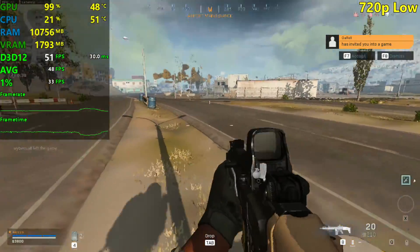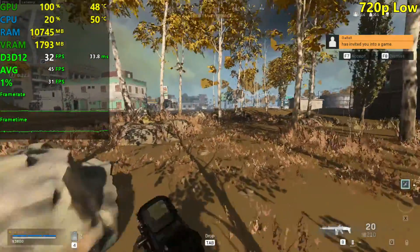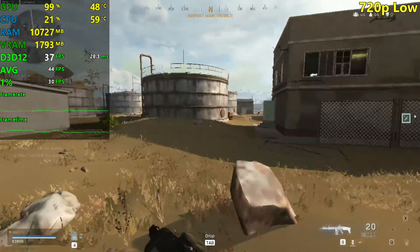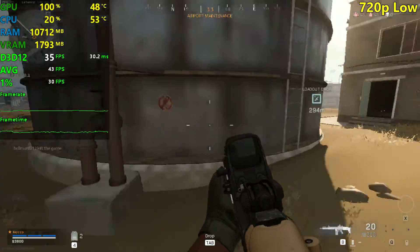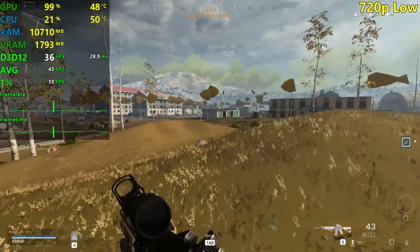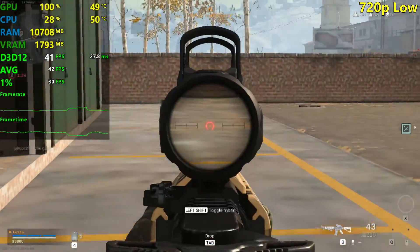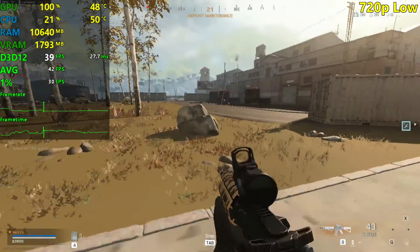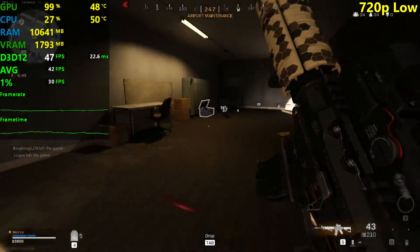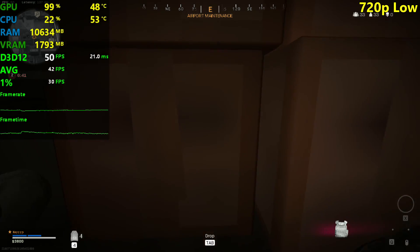Maybe just maybe this generation of GPUs is getting old for the newest titles, or maybe the latest drivers aren't really well optimized for the 7000 series of GPUs. I'm really lost here — please help me in the comments because I really don't understand what's going on. We're still getting FPS into the low 30s sometimes at 720p, so I would say it's probably an issue with the drivers and these older GPUs. I'm curious to see how the R9 280 will do as well, because that's an old card from AMD — it's actually a rebranded HD 7950, so keep tuned in.